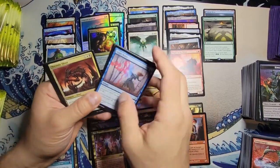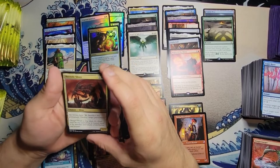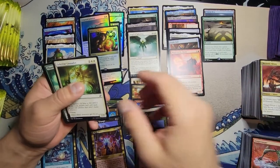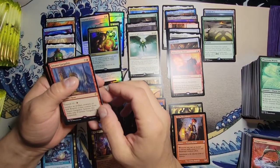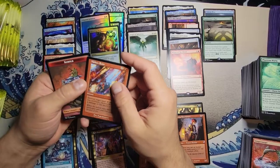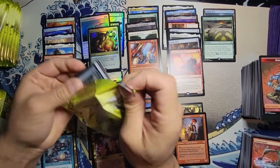We got Necrotic Sliver. I've never been a real big sliver fan — if you guys can persuade me in the comments I'd enjoy that. I just never found them to be that strong, but maybe it's not just about being strong, maybe it's just to have fun. Celestial Crusader, Phantom Wurm, Greater Gargadon — that's pretty good, oh this is the 10 suspend guy! With a Molten Rain — that was a red pack for sure.